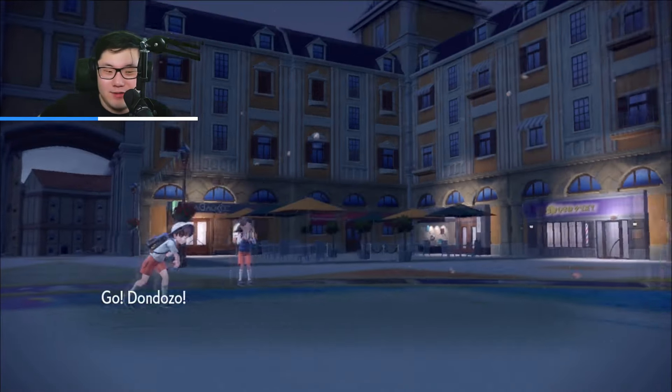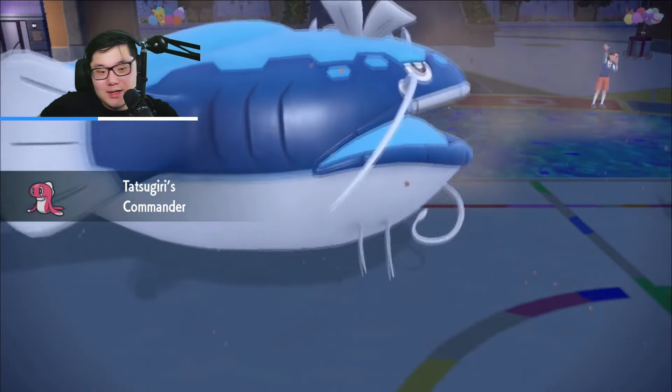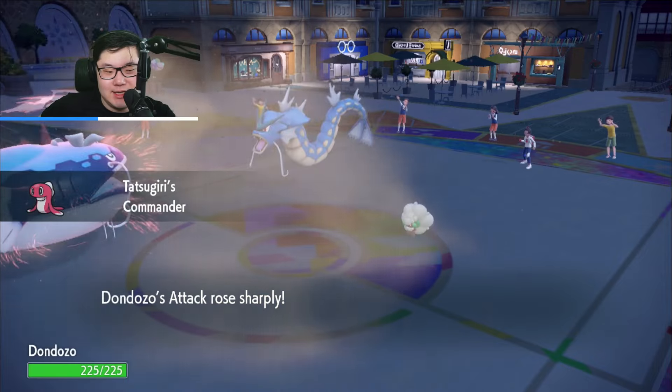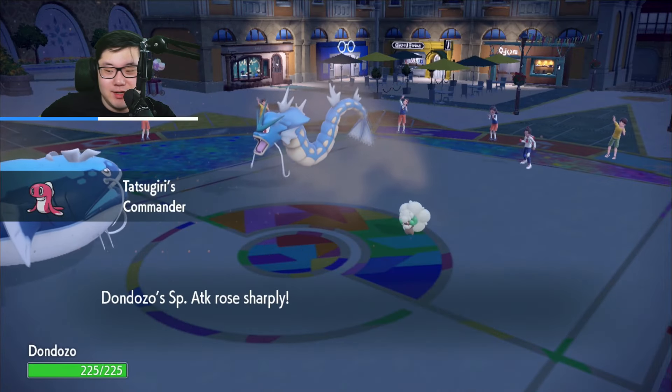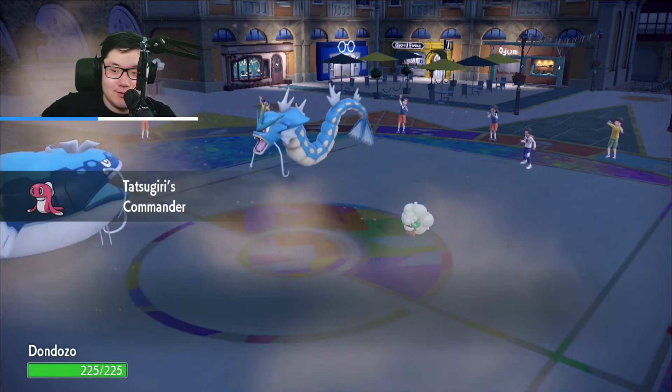Waterfall is not going to do any damage to my Dundozo. I just need to make sure I can get rid of Whimsicott before it can Encore lock me. The problem is we did Terra, so against Amoongus we are vulnerable to Spore. But we do have at least one safety net in a Lum Berry — we might have to use it here.